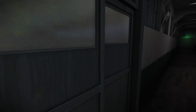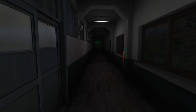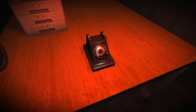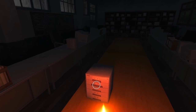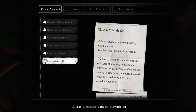With that said, let's head on down the hall. What the heck — there's a baby! Kind of cute, kind of creepy. Hopefully that's the last we see of him. Let's get our lighter out. I wanted to see if I could see the ghost in the other building where there were flames and stuff, but we didn't get to see it. There's a phone — that sounds like somebody in pain and distress. We've got another document here: Class Materials — Oriental Studies — Interesting Theory of Five Elements.